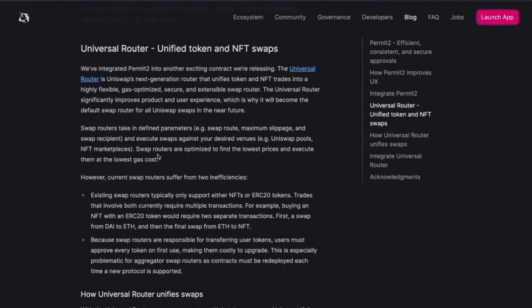They are talking a big game. Yeah, they're throwing around a lot of big words — let's hope it lives up to the expectation. I'm sure it will. Some of the people who contributed to it are some of my GitHub heroes. The swap router takes parameters — swap route, maximum slippage, and swap recipient — and executes swaps against your desired venues, which can be Uniswap pools, NFT marketplaces, or any swap venue.